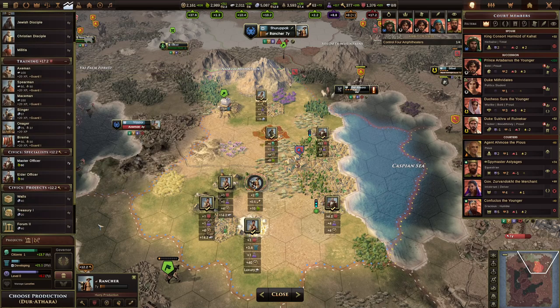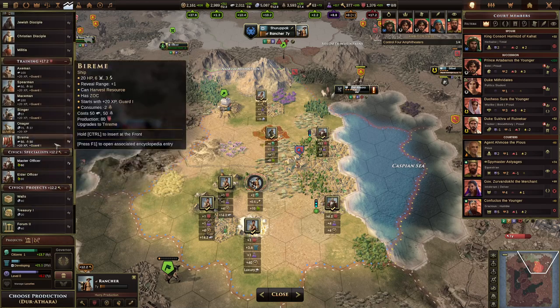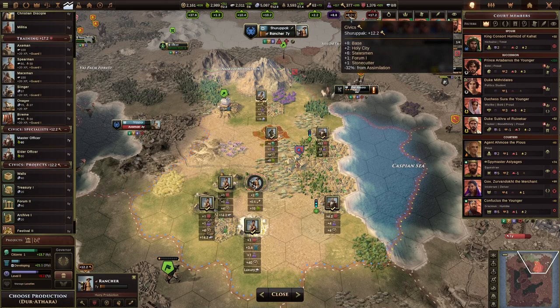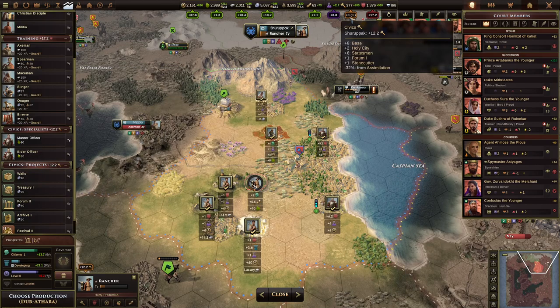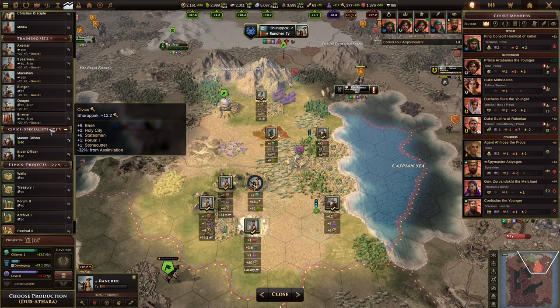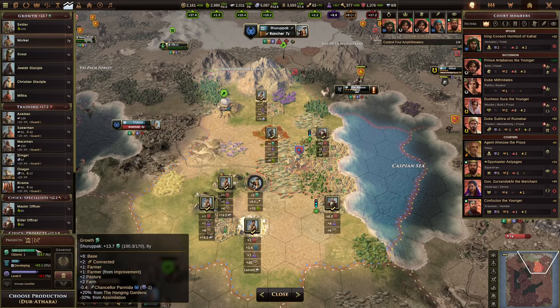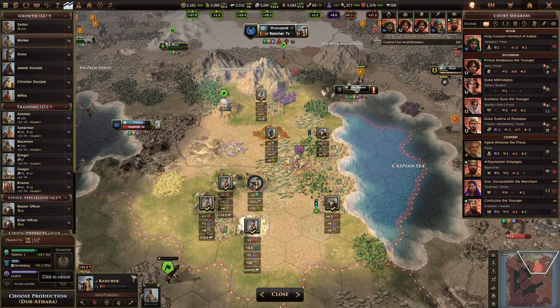That's the case for all the production queues in the game. For the civics production queues — either specialists or projects — if you're building that, the civics go into that; otherwise it goes into the global stockpile. The tooltip shows you it's plus zero because it's not contributing to the global stockpile. And the same for growth: if you decide to build a worker, the city is not going to be growing — zero growth because it's now building a worker instead.